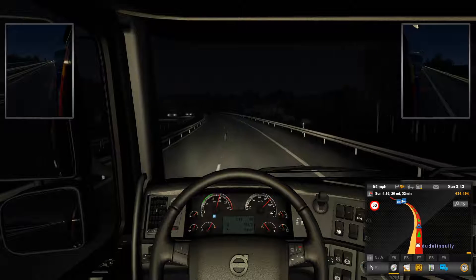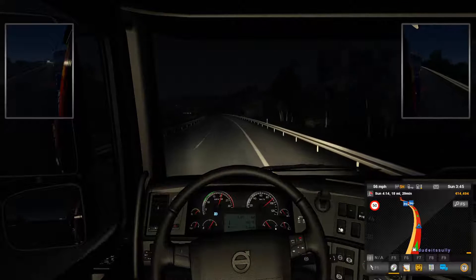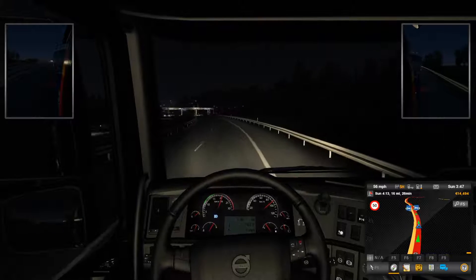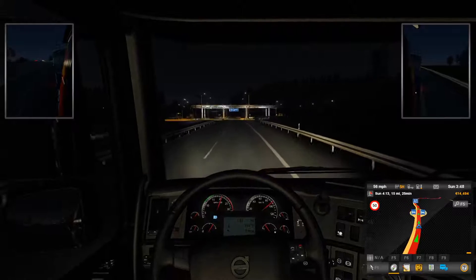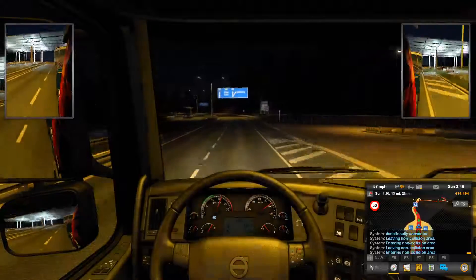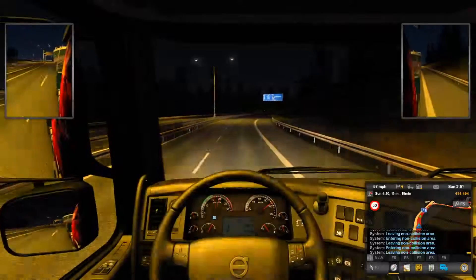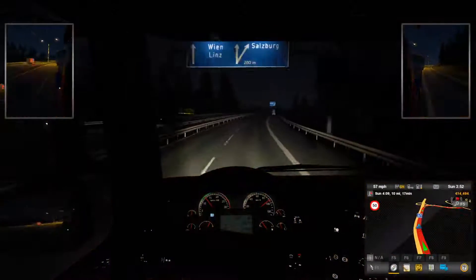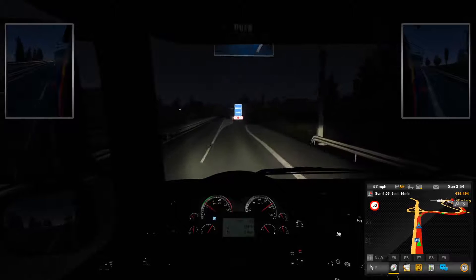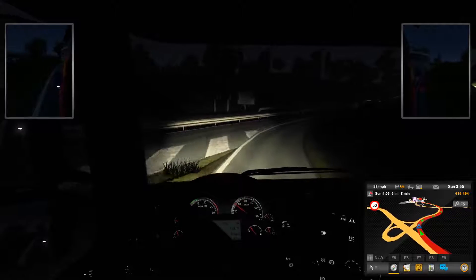Approaching our destination — 20 miles to go and counting. If you guys haven't tried this game, it's a great game for all of our new viewers. You should give it a try — the new simulation gaming is outstanding, it's really good and it's very very realistic. You've got to give it a try. See that little flag on the top right corner of the map? That means we are getting very close — only 8 miles from our destination guys.